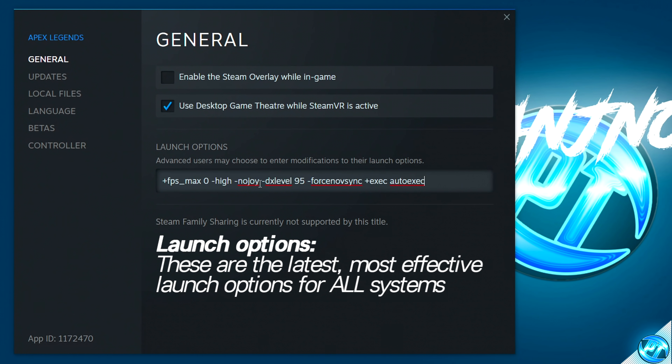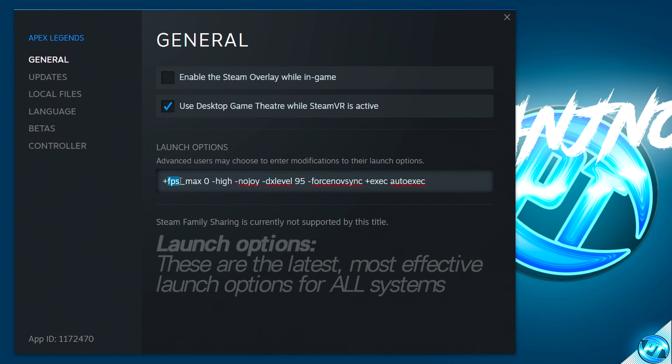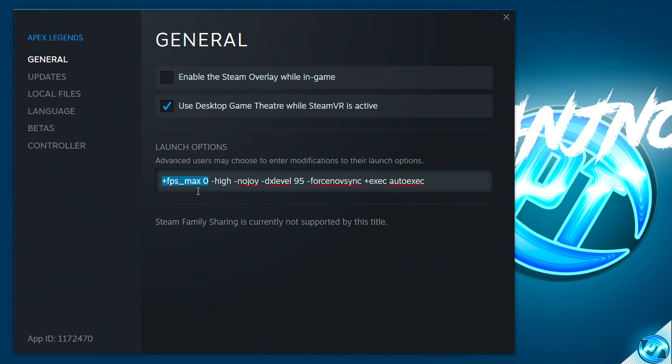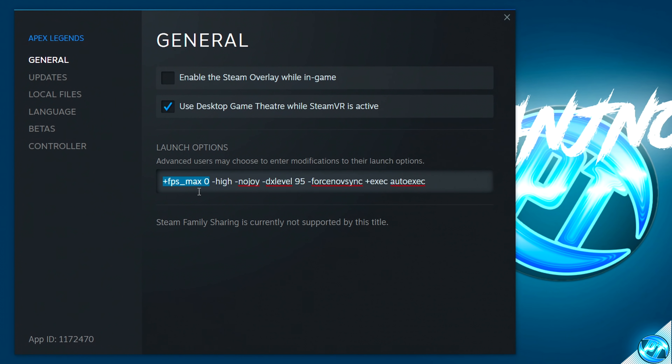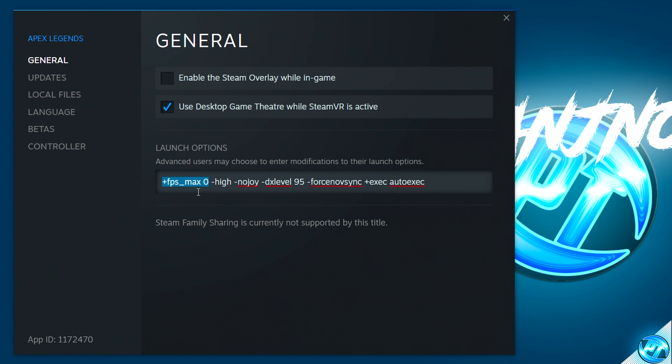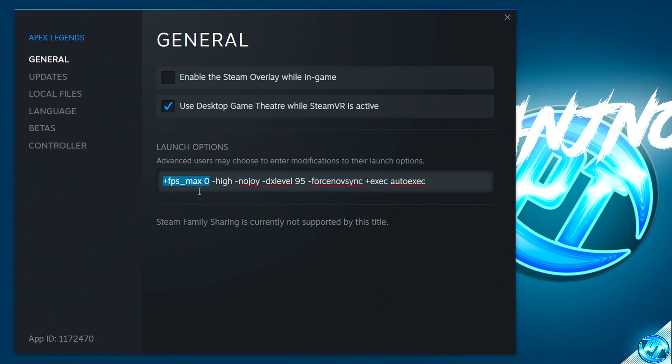Once the launch options have been pasted in, note that we've unlocked and uncapped the FPS using the command found here. If you wish to implement a manual FPS cap later, it is recommended to do so only via the NVIDIA control panel or AMD Radeon settings panel, as capping FPS at the driver level rather than the game level allows for much lower and more consistent frame times, giving a smoother and snappier experience.